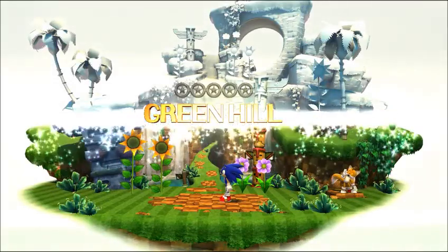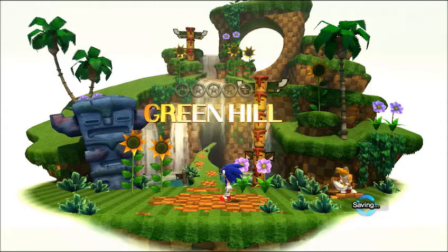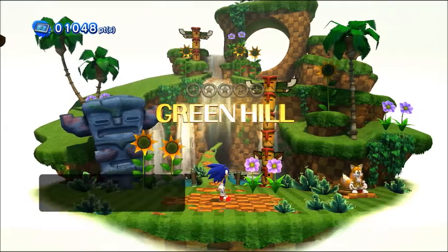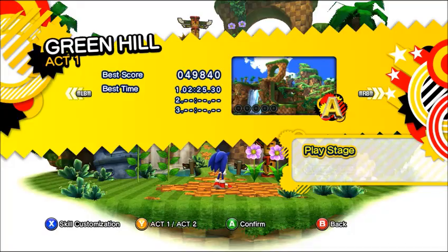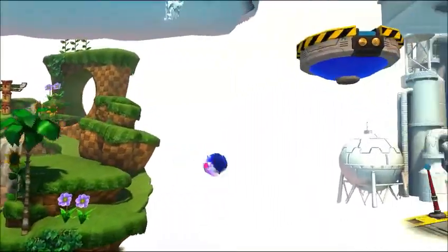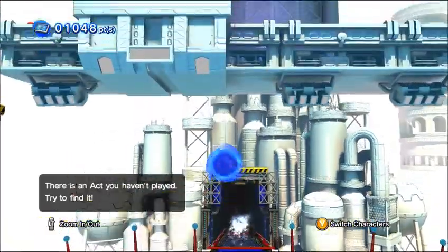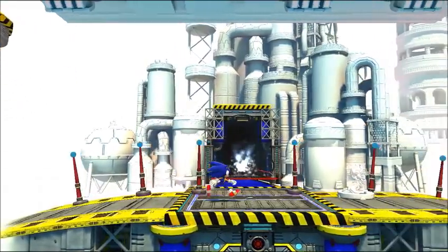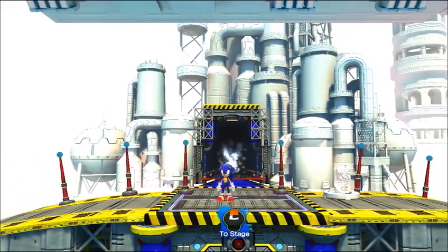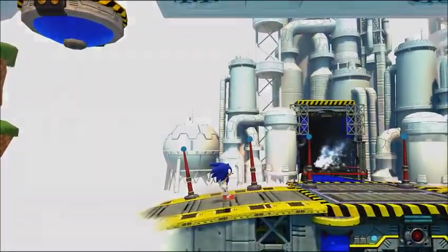Alright, so every time we complete a level, every level has two acts to it. We can switch between Modern and Classic Sonic now. So Green Hill Zone will have two different acts — we've already completed Act 2 as Modern Sonic. We can switch to Classic Sonic to go into Act 1. This place will also have two acts, so we can play as either Modern or Classic Sonic. But we'll save that for next time on PezPlays. Don't go floating into any deep abysses like Tails. See you next time on PezPlays.